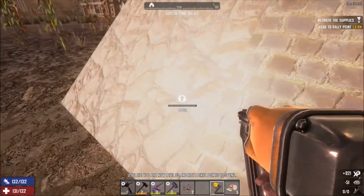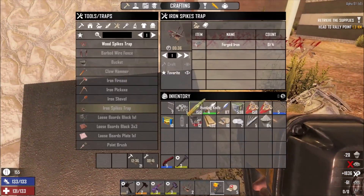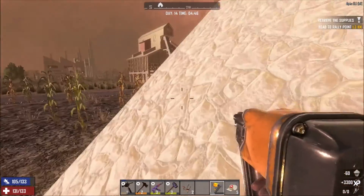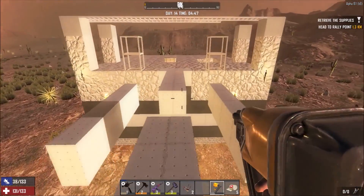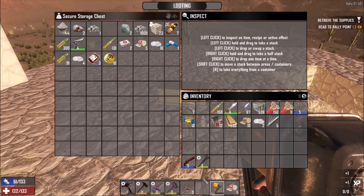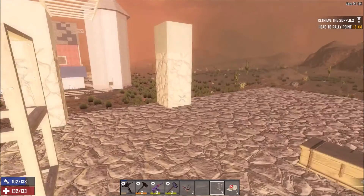Probably upgrade these blocks a little bit too — and I'm almost out of that. Let's put this away for now and then do that trader quest. It's a retrieve-the-supplies quest at a rally point, and now with the motorcycle it's going to be way faster. I can't wait — it's going to be so much better.